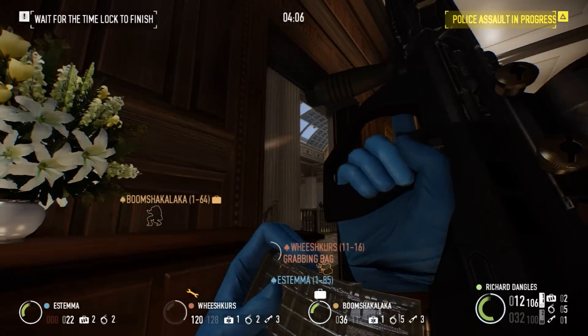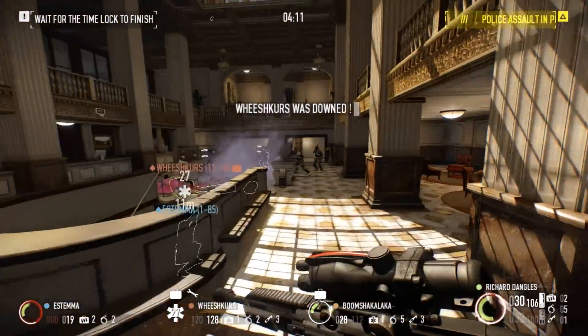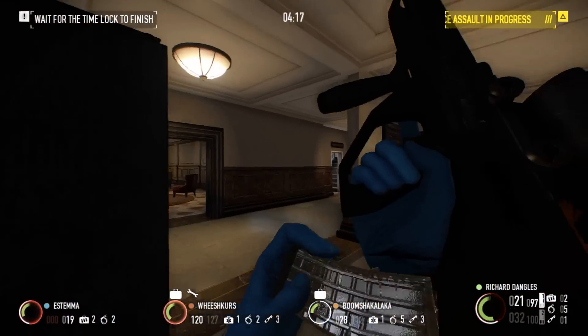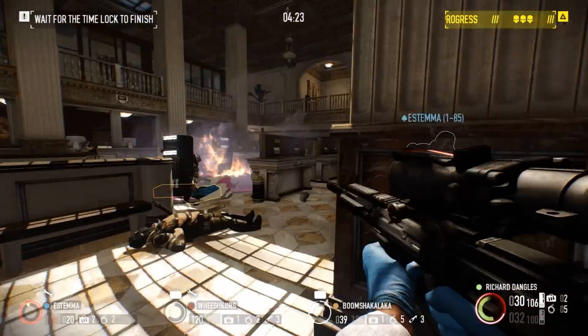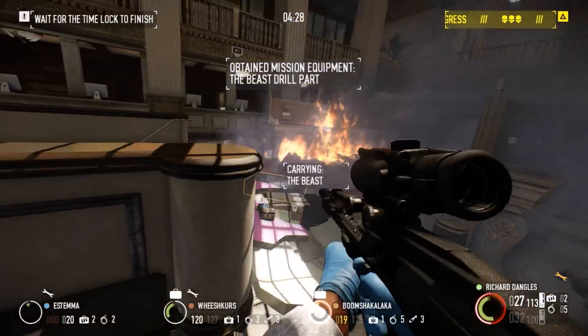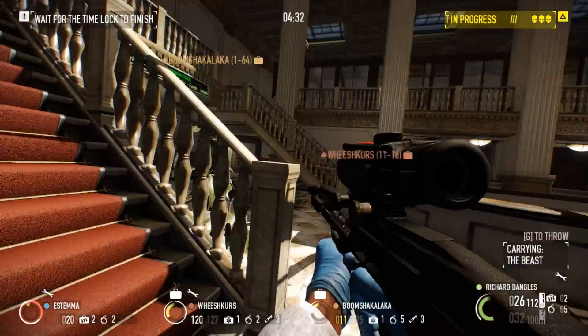The formula to calculate the base spread of a weapon is rather simple. For this, you only include the weapon's base accuracy and any changes made from weapon modifications — skills will come into play later in this calculation. So let's say we have a CAR-4 with a base accuracy of 12, and we attach a Competitor's Compensator. This will increase accuracy by 2, bringing its total accuracy to 14.